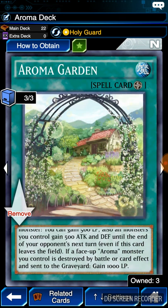The next following effect: if a face-up Aroma monster you control is destroyed by battle or a card effect and sent to the graveyard, gain 1,000 life points. I thought you could send this card to the graveyard or something like that — I read that wrong. But now I understand.